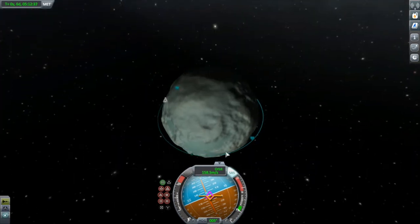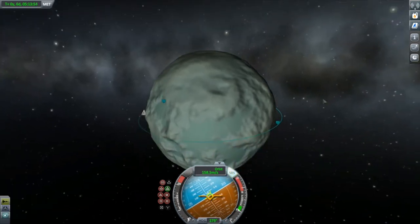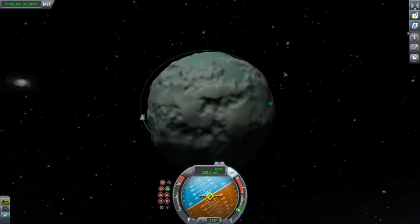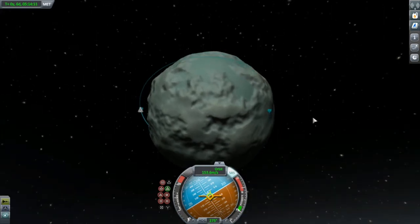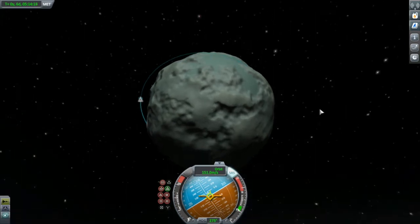I'm a bit concerned about this ridge here. Let's time warp just a little bit further — I do want to make sure I clear that. Let's put ourselves on the retrograde vector and start our burn. I'm just thrusting very slightly; there's a lot of thrust in this vessel. I'm looking at my blue trajectory. I can come a little bit further than that, and I do want to make sure that I clear that ridge that is just before the flats.